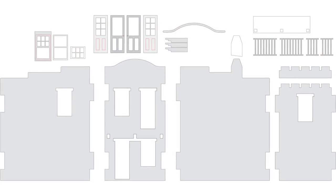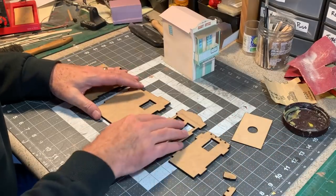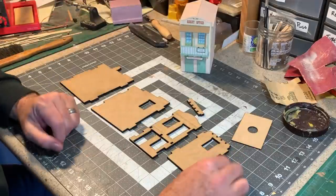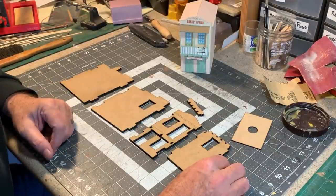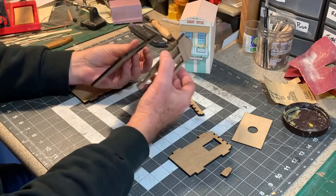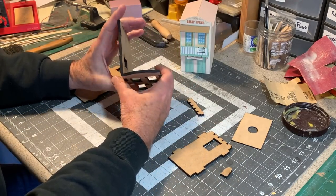A couple hours messing around in Adobe Illustrator and a little bit of time on the laser and I've got some laser-cut walls to begin construction with. I decided to cut my walls out of some 3/16 inch thick MDF, which takes a little bit of time on the laser, but it's worth it because I want to represent those thick adobe walls.